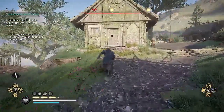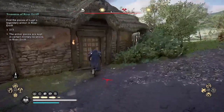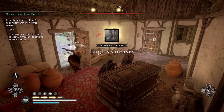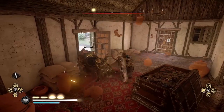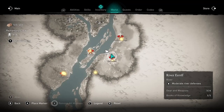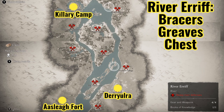The third and final location where you'll get the last of the five items in Lug's armor set is Deriulra Fort. Here's where I found the greaves — the legs — which completes the treasures of the river Erif and completes the full Lug's armor set. Again, this is the Deriulra location. Here are all three locations on the map for the river Erif.